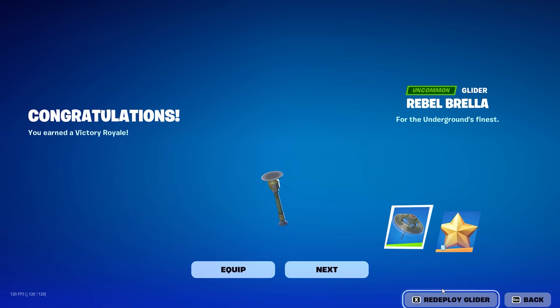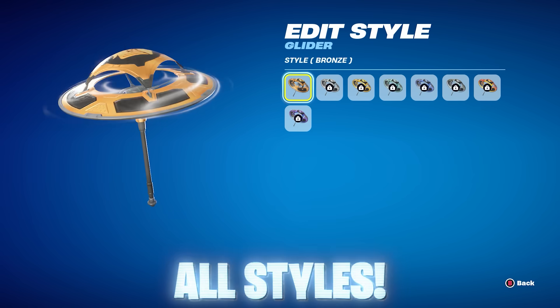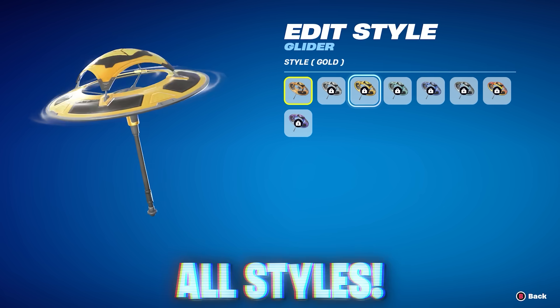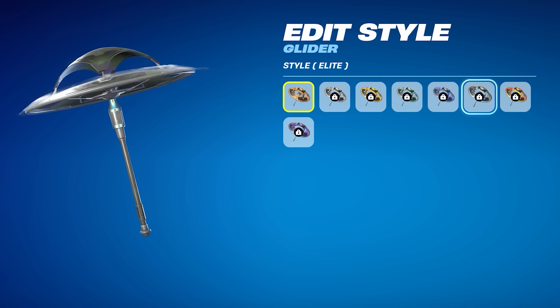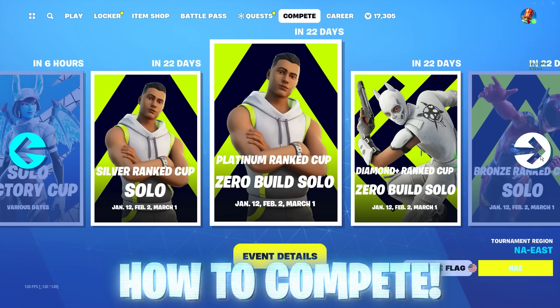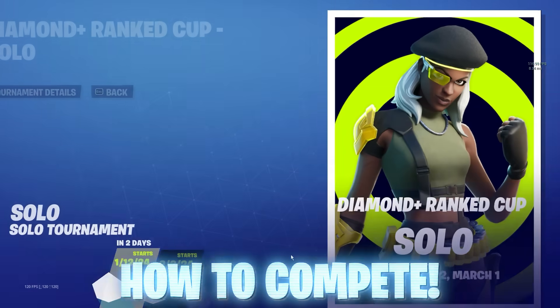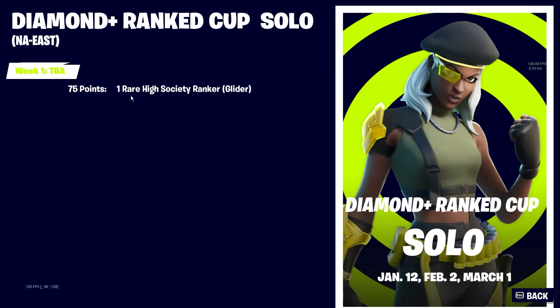For getting a Victory Royale in Chapter 5 you were granted an umbrella, but Fortnite has now made things more interesting with a new ranked umbrella coming as part of a brand new tournament — similar to last season. You'll be able to get different variants of the ranked umbrella based on what division you're in. If you're in the Unreal division you'll get a really cool glider, while if you're in Bronze you'll get that version — similar to how the back bling system currently works.